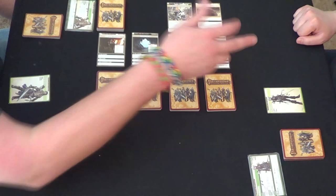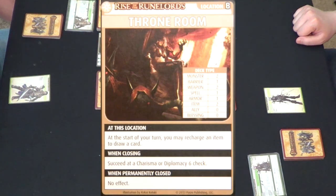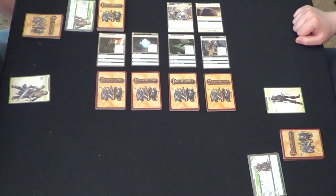We have our four locations laid out here. We've got the Throne Room, which is a familiar location. It says at this location, at the start of your turn, you may recharge an item to draw a card. When closing, succeed at a Charisma or Diplomacy 6 check. That might work well for me.